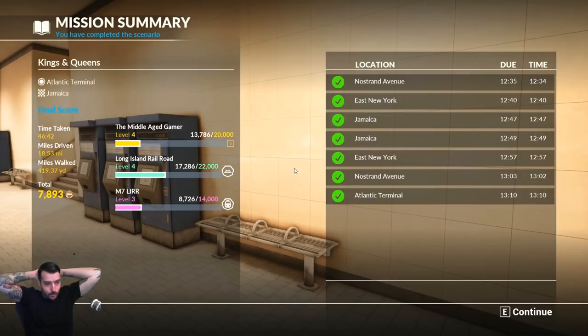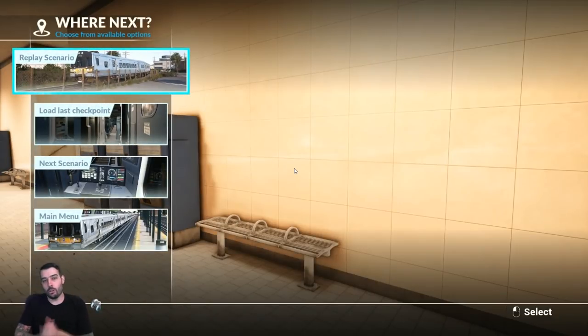Say 'cheers' below if you made it to anywhere where I said cheers. Let me know what route and which scenario you want to see next. Looks like I made some good progress there — 46 minutes 42 seconds, 18.53 miles, and I walked just over 400 yards. As long as you're within the same minute you're good, and I hit all the due times, which is great. Anyway guys, thank you so much for watching The Middle-Aged Gamer. Please subscribe if you haven't already, hit the like button, and comment below so I can comment back. See you guys on the next video — cheers!